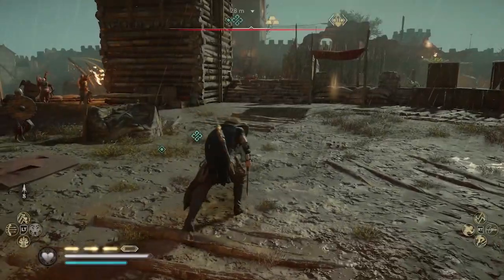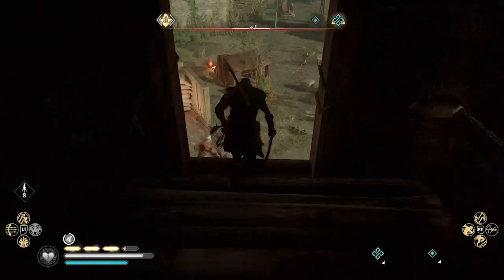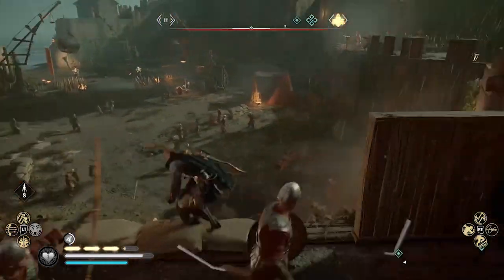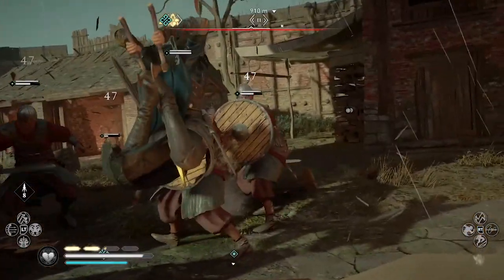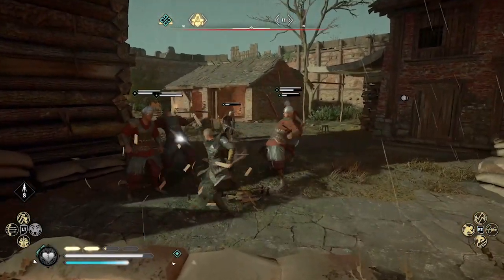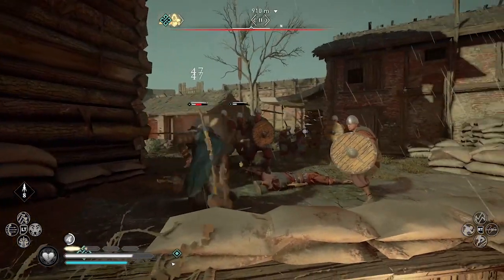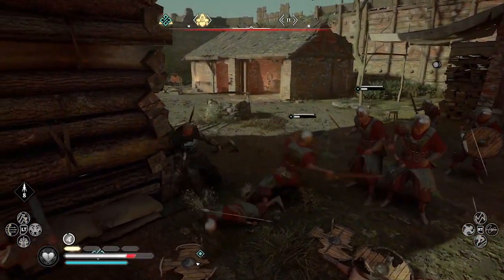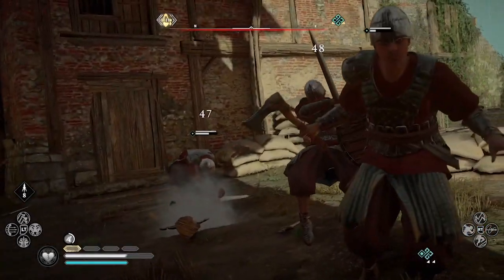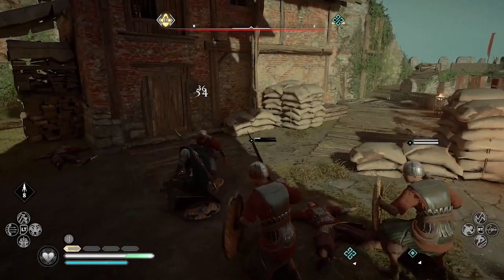Throwing Axe Fury is very handy if you get ambushed or misjudged the situation and get surrounded, like is about to happen to me in this clip. I find four guards and use Throwing Axe Fury to disrupt their attacks and weaken all of them so I can take them out one by one. But when another four guards come as reinforcements, I use Throwing Axe Fury again to stagger them so I can escape and continue towards my objective, which is opening the castle gates. The description: hurl throwing axes at all enemies in range.